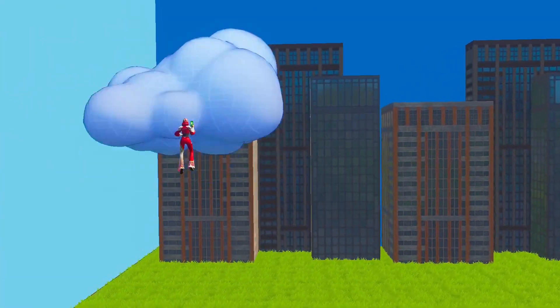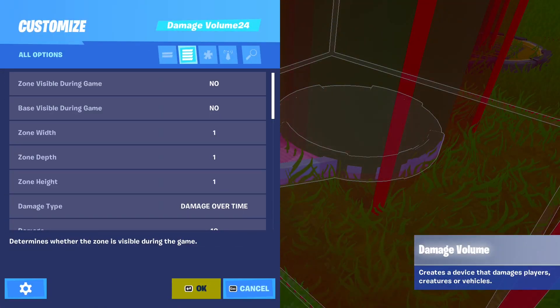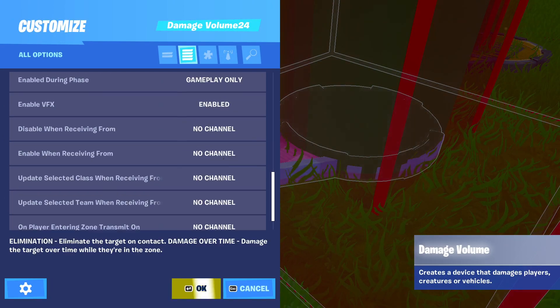I also added some clouds to get this cool look. Then I put down a damage volume device on the floor, so as soon as the player touches the grass, he is eliminated. Yeah, I know — it's kind of like a joke: don't touch grass.